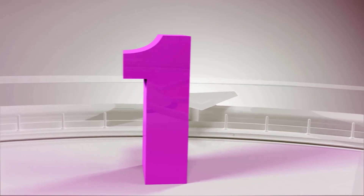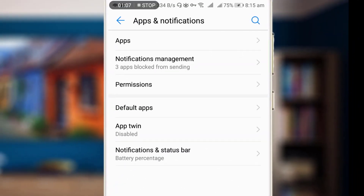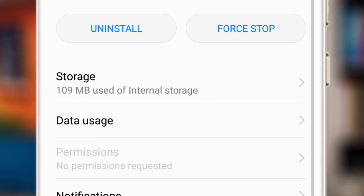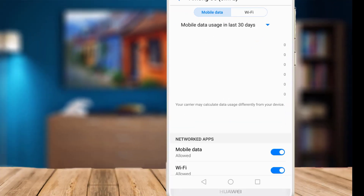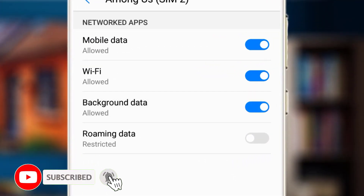Let's get started. Method one: go to your mobile settings, click on Apps and Notifications, then click on Apps and find the game Among Us. Once you've opened it, click on Data Usage.